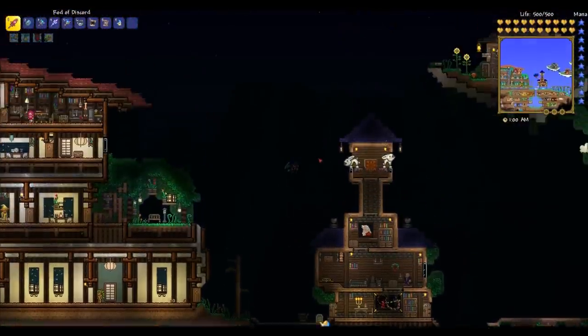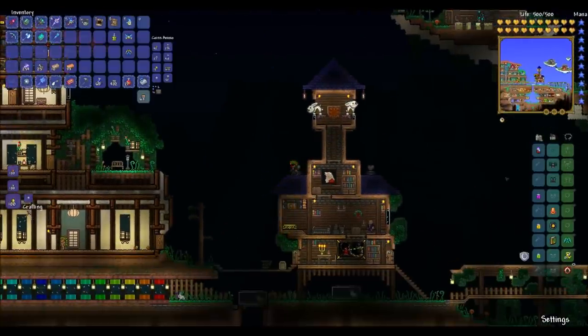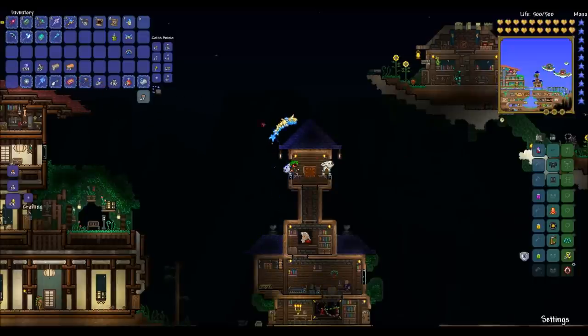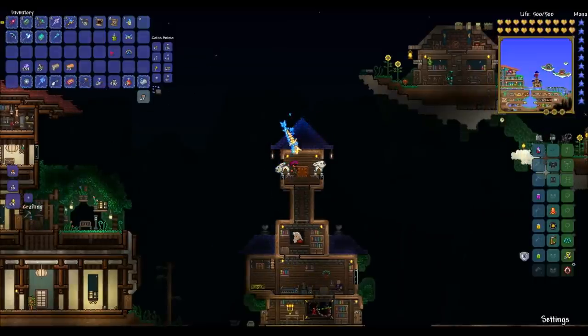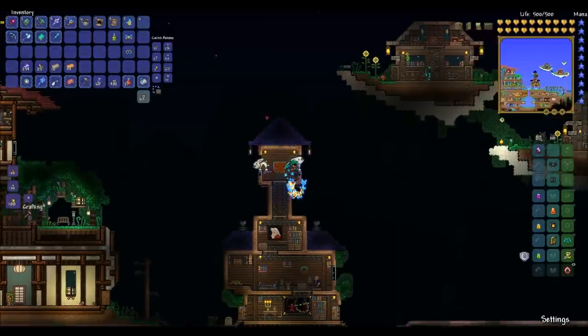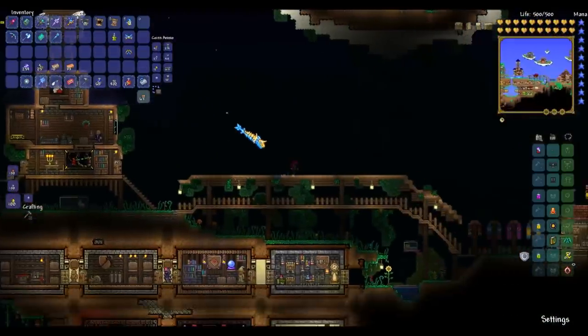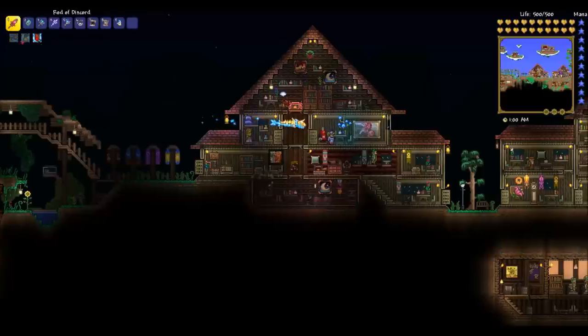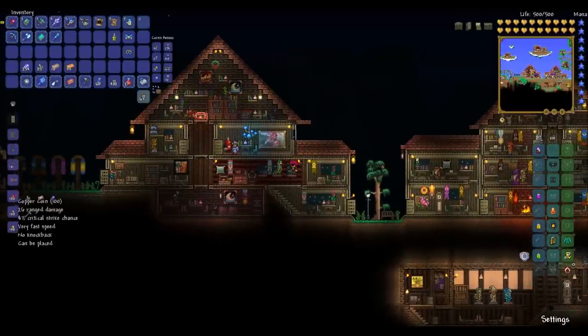Hey guys, Luke from DLM here. Today I am bringing you the strongest summoner kit you can have in 1.3. This isn't technically the strongest but it shows you the most amount of minions you can get at once, which is 11. I'll show you using the stardust dragon — you can't summon more than one stardust dragon.